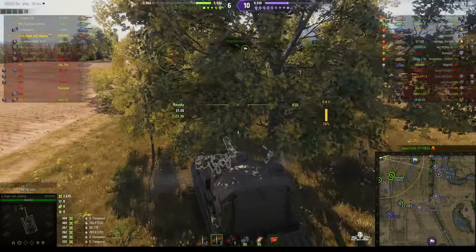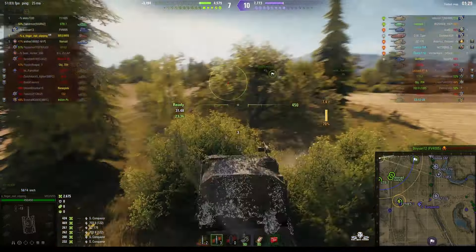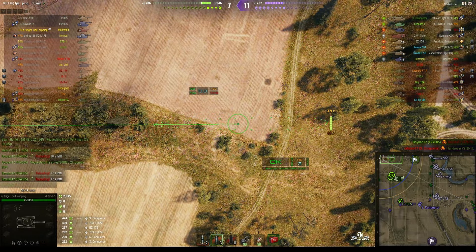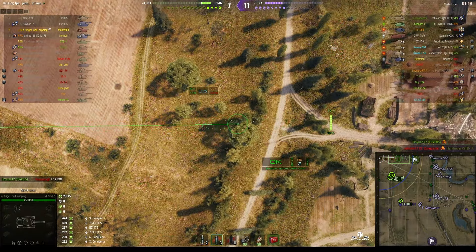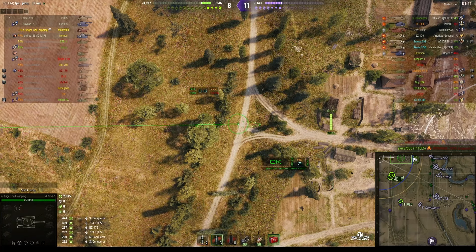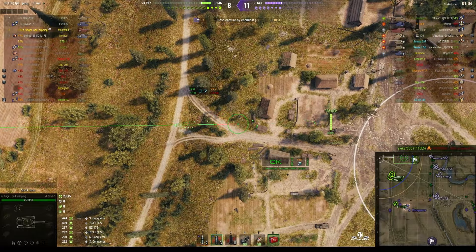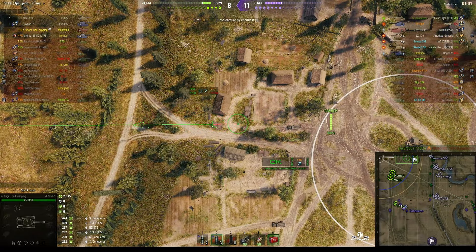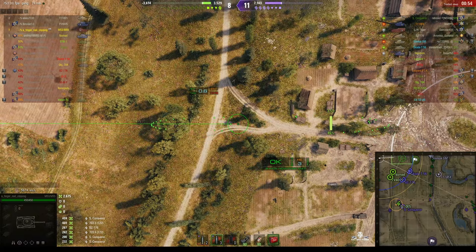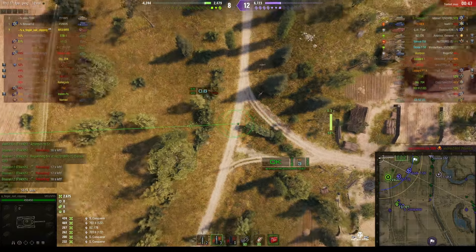The GW Tiger is busily trying to take out our tanks — going after our E5 who's having a difficult time. We've just lost another one, an STB-1 — only four left. The E5 claims his target, which was a Leopard 1. The Super Conqueror is trying to move in on him. Fingernail Clipping is focusing on any enemy that might appear at that ridge line — a tree just went down, so somebody's there, probably the Samouraï.